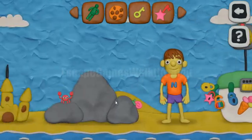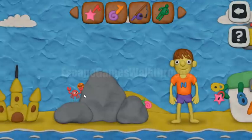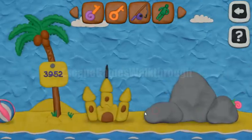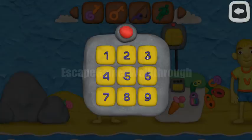Now let's look here — we can see a crab. If we give him a cookie, we can get another key. Here's a board with a hint: 3, 9, 5, 2. Let's enter it here.